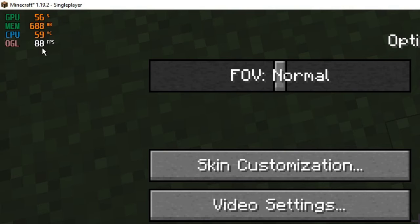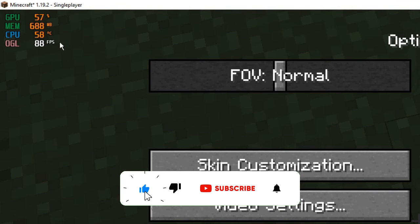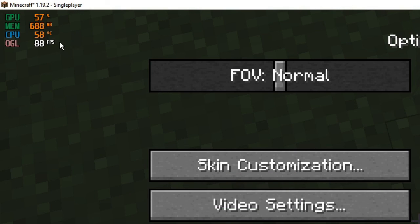Earlier the FPS was around 60 and now it's reaching 88 FPS, with no lag — the game runs much smoother. Hopefully this complete tutorial helps you fix Minecraft lag and increase FPS. If it worked for you, please like the video and subscribe to the channel for more related videos. Take care, bye.